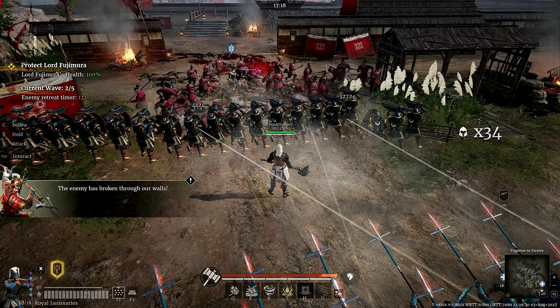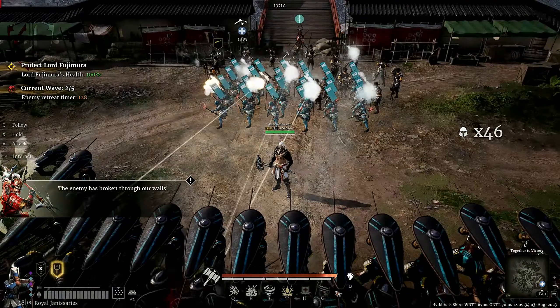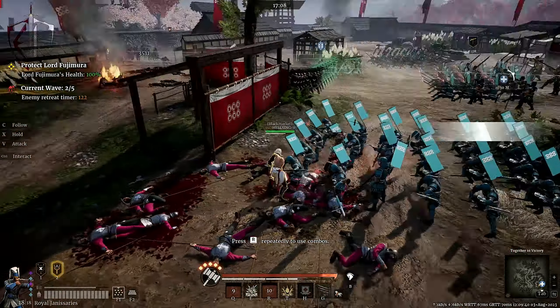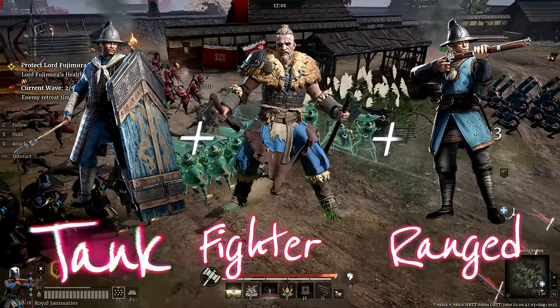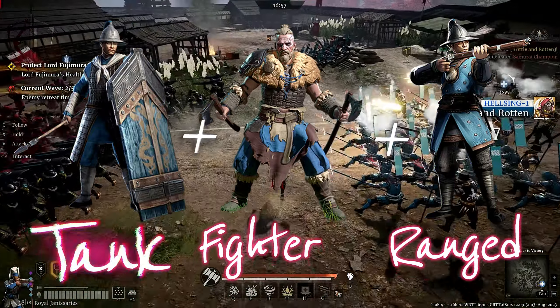I hope you have a very tanky shield with the healing ability, like the Imperials for example. Step number 4: here are some different builds other than the usual build I use for myself. You can go with a tank, plus a fighter, plus a ranged unit. Or you can go with 2 tanks and 1 ranged unit, which I personally prefer.